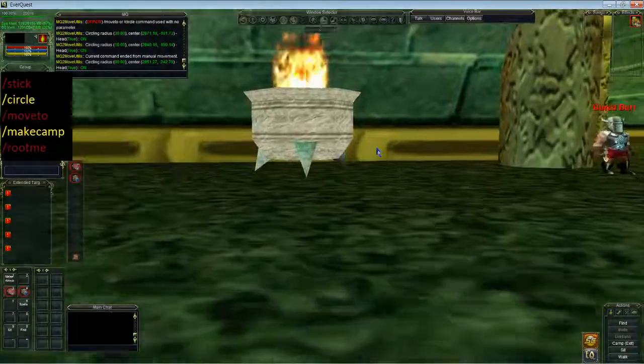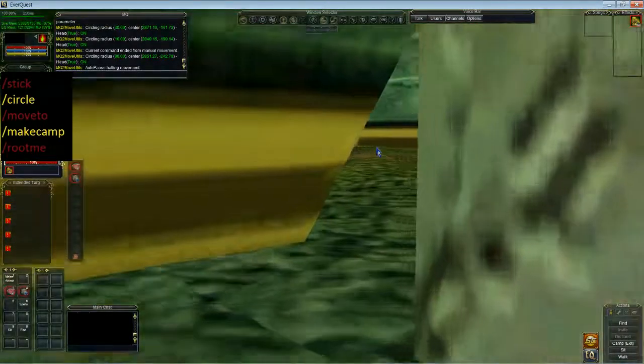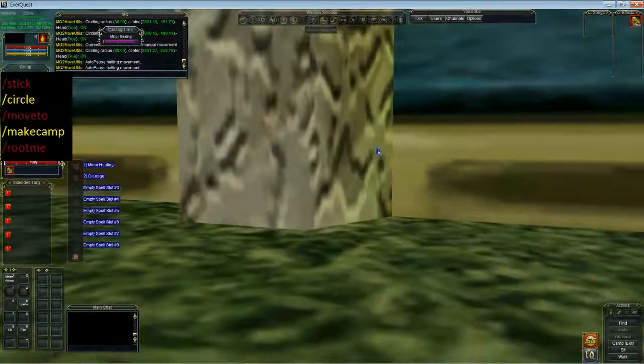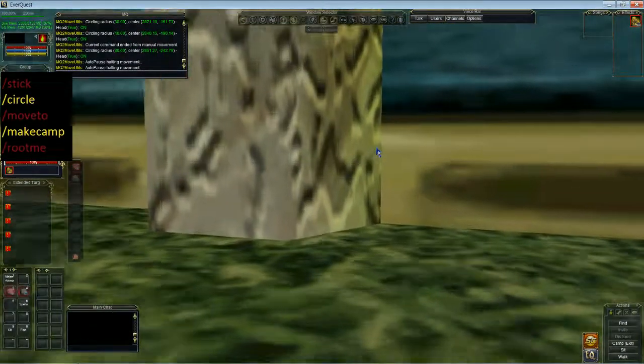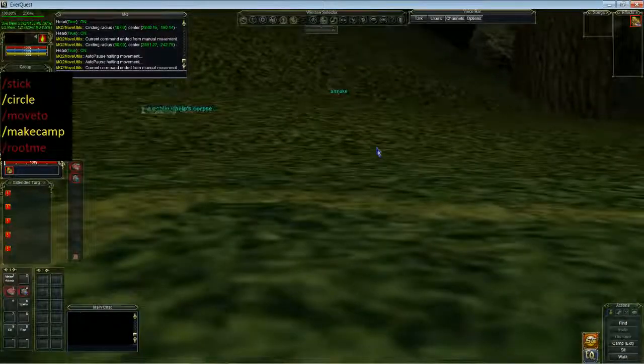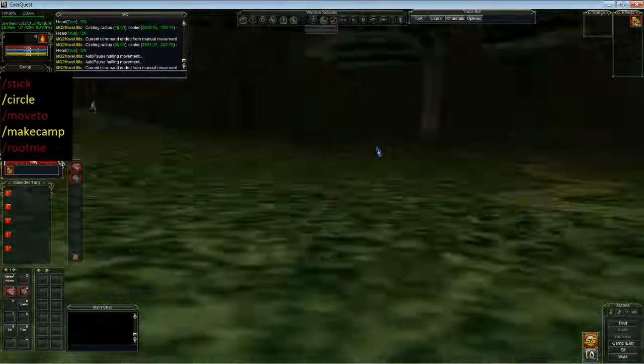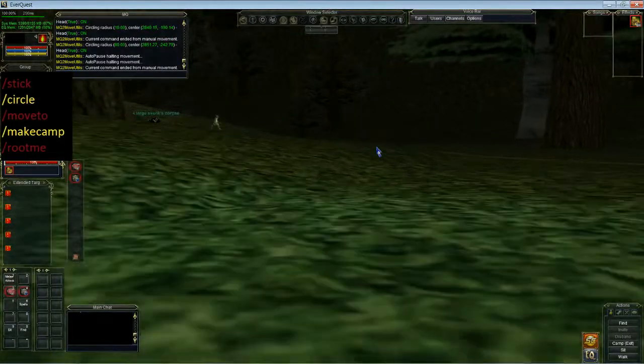Circle on 80. Say I need to heal myself — I'm going to heal myself and it's going to continue. Stop to cast, then continue. This is good for soloing, for bards, for doing chants. This is great for druids if you're dot kiting, things like that. That's about it for the circle command.